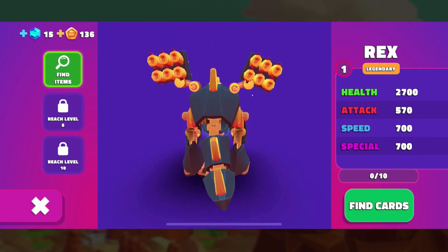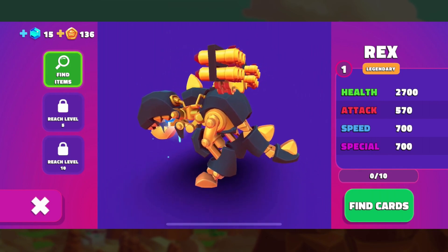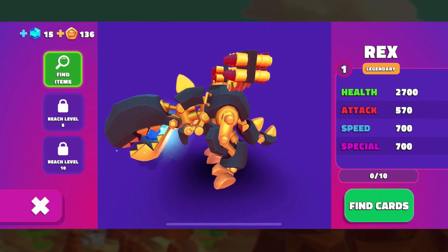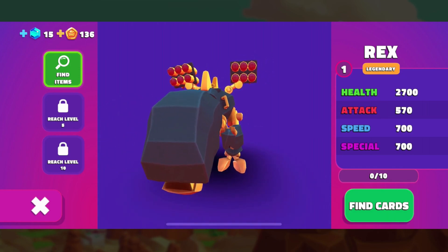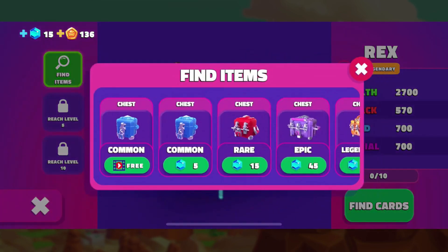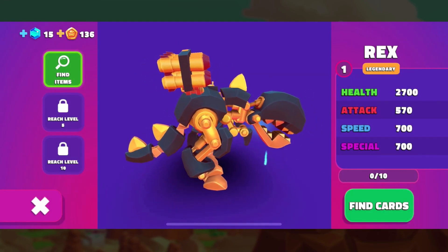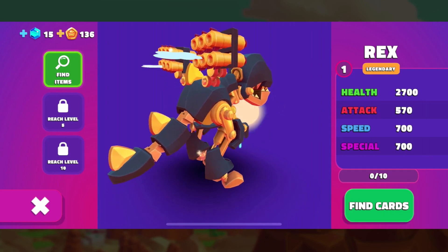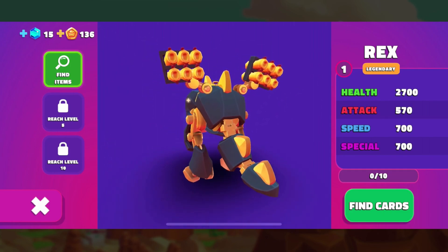As you can see from the statistics on the right, it has fairly good statistics overall. However, we are looking at this at level one so that you can see what Rex is going to be like straight out the gate. Of course you can level it up by getting items, coins, getting it to level 10 and adding the tank parts to it. But we're going to look at it at its basic.